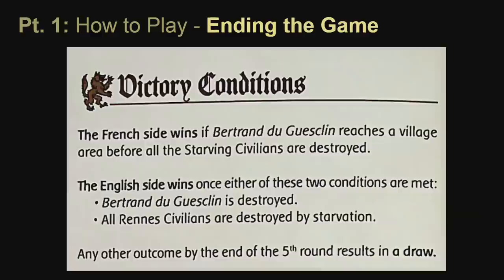Also during the camp phase, both players check if victory conditions were met. In the introductory scenario, if Bertrand is destroyed the English win. They also win if four civilians are destroyed by starvation. The game also ends if neither result is achieved by the fifth round — meaning the French did not get Bertrand into a village area before they all starved.